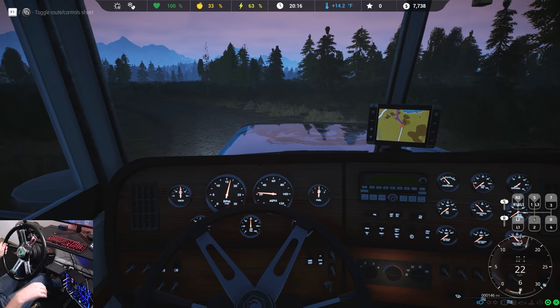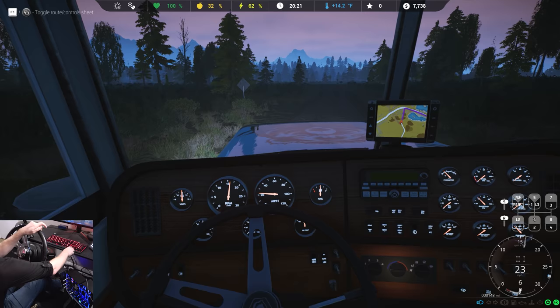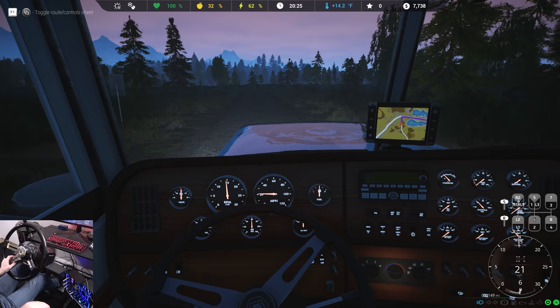I wish some of those aspects — as simple as getting out of the truck and hooking up trailer cables and even the landing gear — that is so neat. I really wish we had that in American Truck Sim. We made it back to civilization. Maybe we'll actually be able to get some food before we die of starvation.